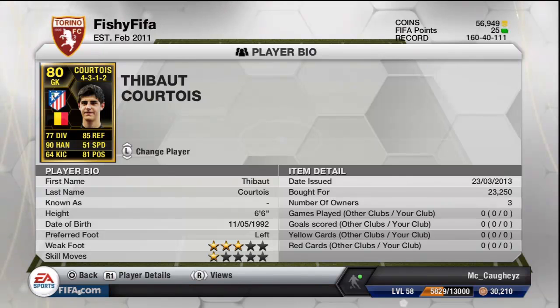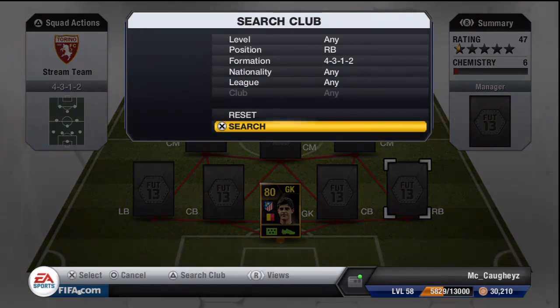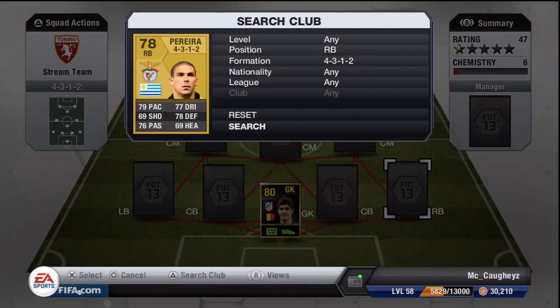In goal we have Courtois — 23,000 coins. A good keeper, 90 handling, 6 foot 6. Even though he looks like an 8-year-old boy, he's still a very good player in goal.